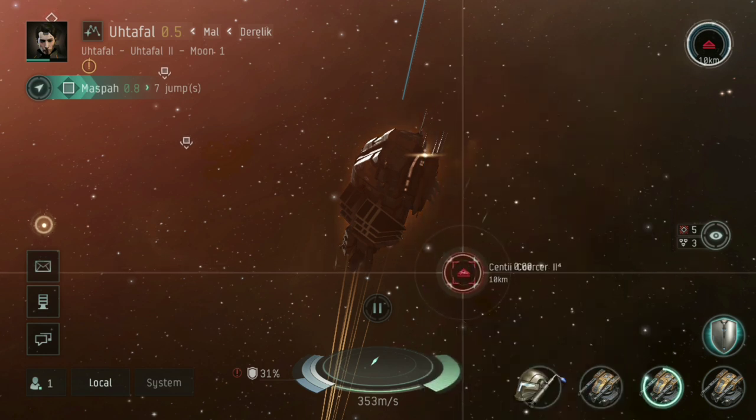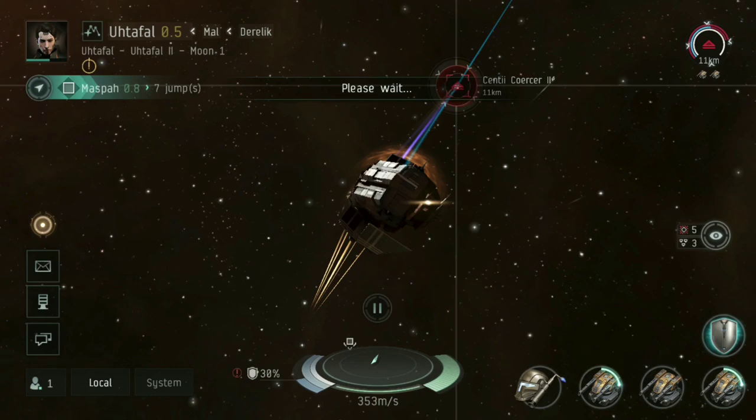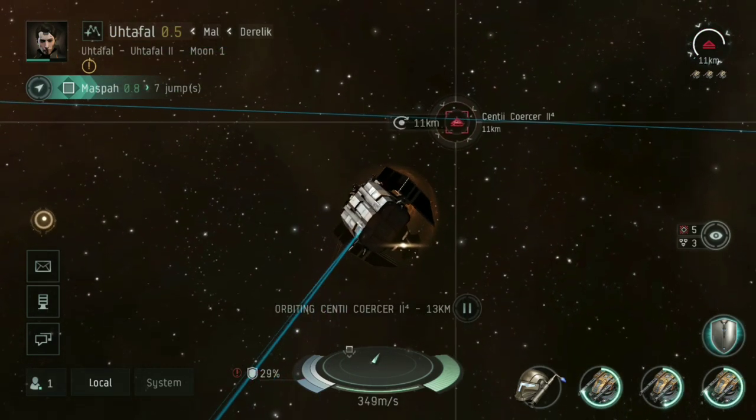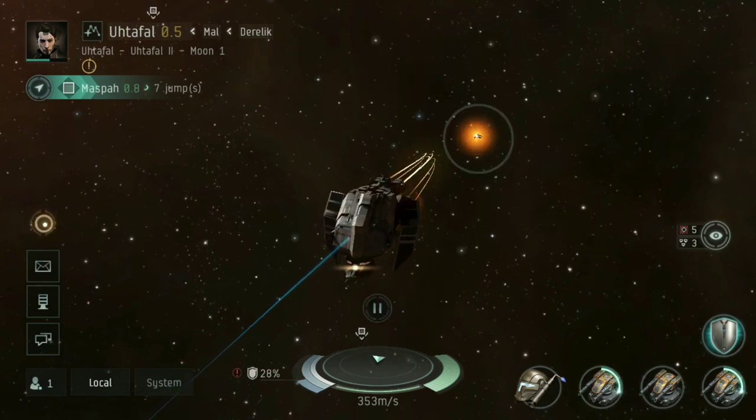Of course, they are leaving wrecks too, which is a key point. This guy should be just about within range and go down fairly quickly. And there we go — what a punch to the face that is — he is wrecked.